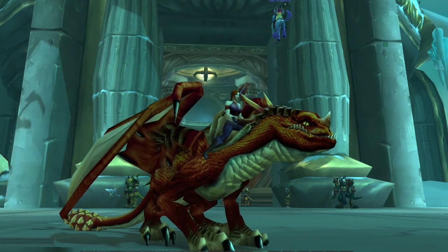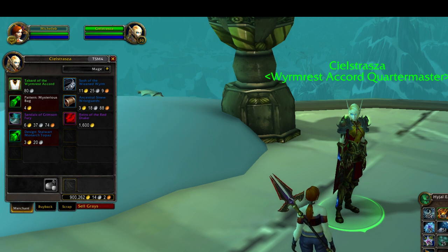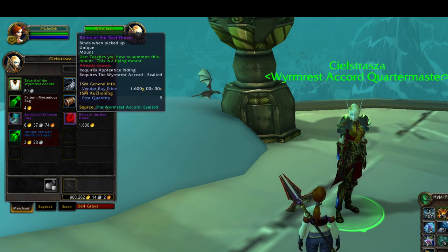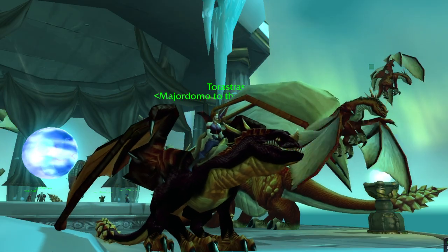The Red Drake can be purchased from the Wormrest Accord Quartermaster, Selyststraza, once you hit Exalted with the Wormrest Accord at the top of the Wormrest Temple in Dragonblight.